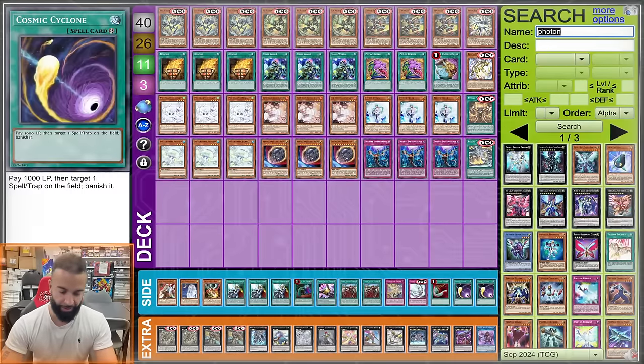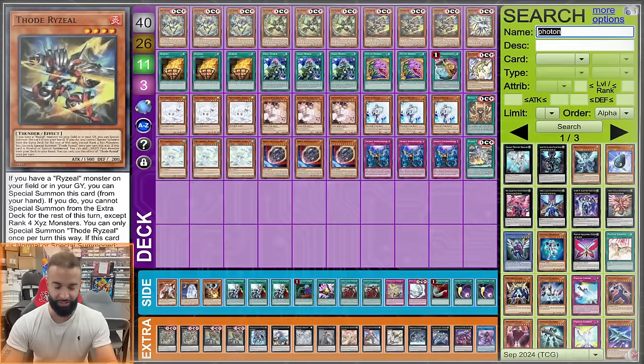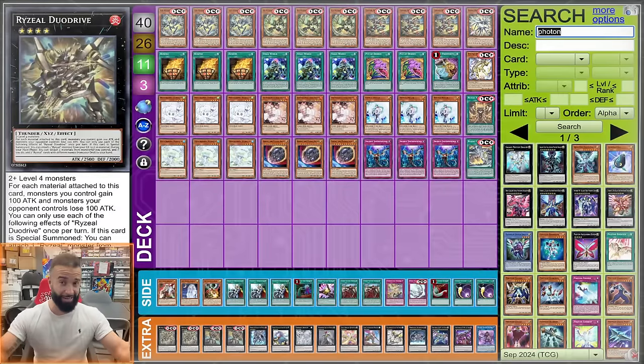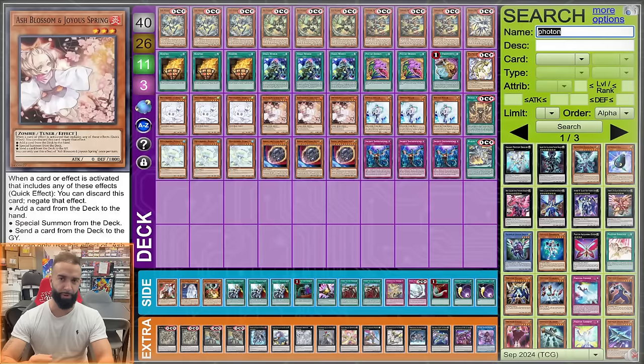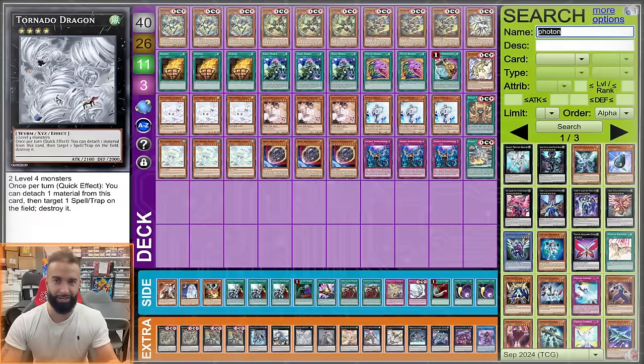The extra deck is two Dual Drive, two Detonator. Some people like to turn-zero X Ryzeal and send Dual Drive or Detonator to attach it, but you do not need to do that — you can use the Plug-In anytime. Do Garis is vital; I go into it every game going first. When you can set your hand up your opponent isn't playing, so it's free value and helps OTK as well.